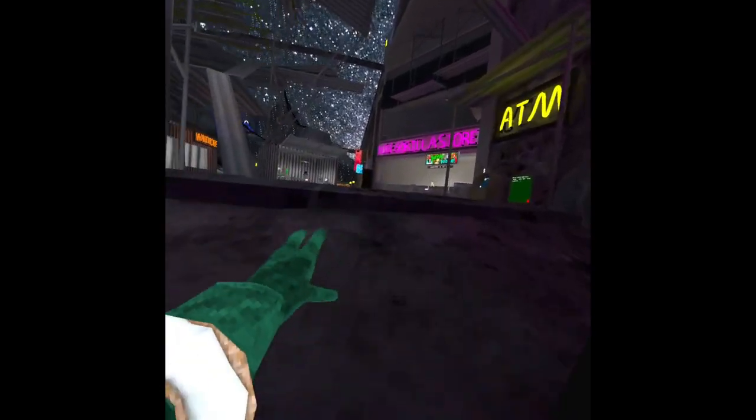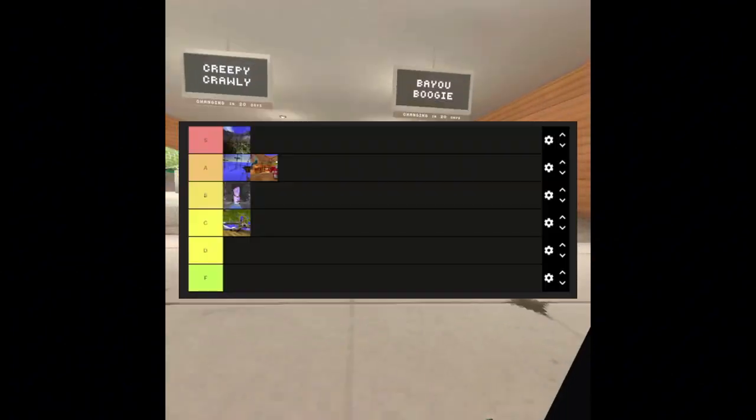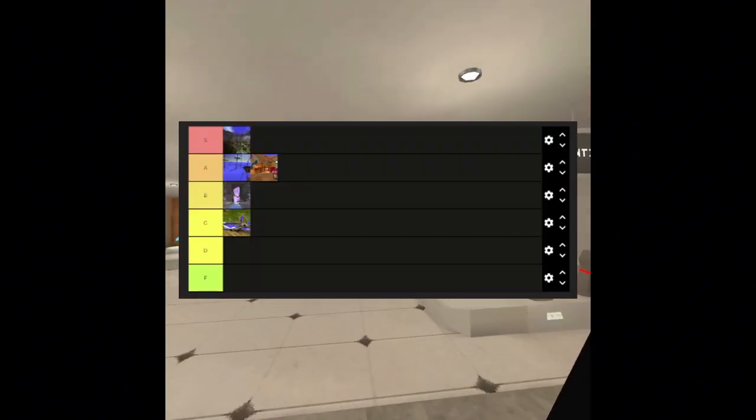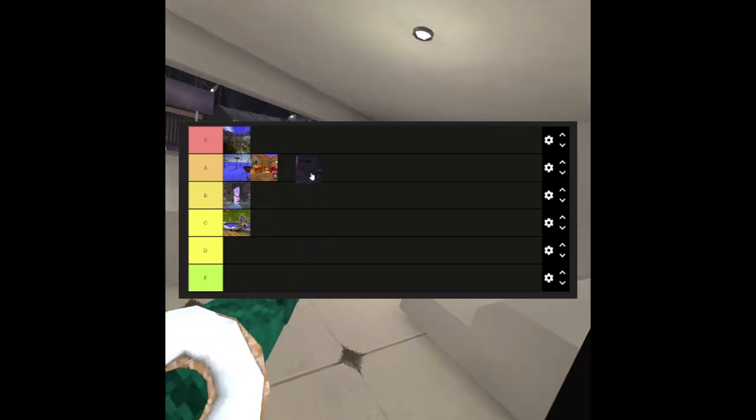On to City. City is honestly a really good map even after the revamp, which is a really hot take. It's actually really good, and I'm going to have to give this an A, just like Canyons and Forest.